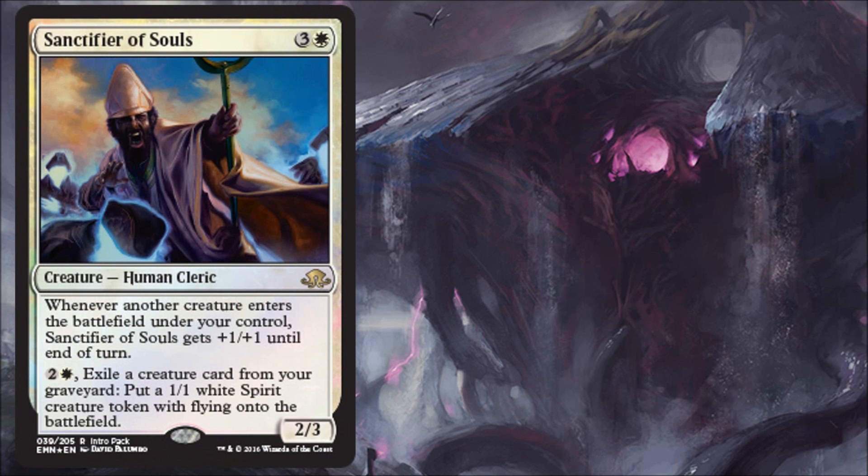Next card is Sanctifier of Souls, the white intro pack card. White and three generic, Human Cleric 2/3. Whenever another creature enters the battlefield under your control, Sanctifier of Souls gets +1/+1 until end of turn. Pay one white and two generic, exile a creature card from your graveyard, and put a 1/1 white spirit token with flying onto the battlefield. Typically intro pack cards aren't super exciting, and this one is similar — it's a good limited card but won't make the Standard list. However, in limited it's hard to deal with. Later in the game, with some stuff in your graveyard, you'll get decent value. Long games, this does a lot of work. Certainly worth running in your 23.